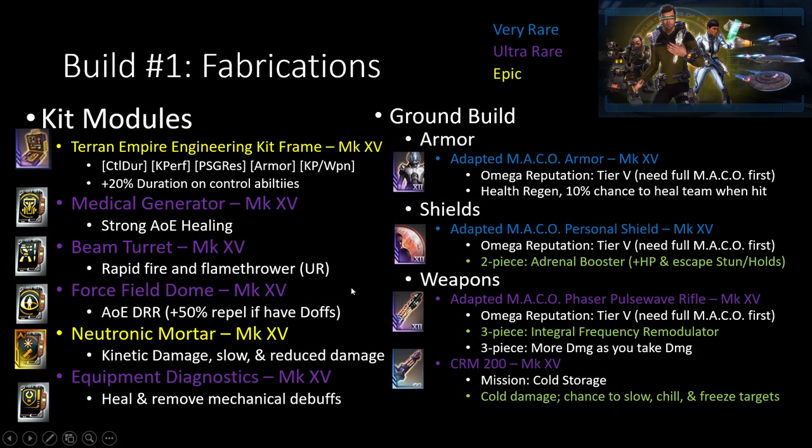So this is my example build for fabrications that I really like playing inside the game. Keep in mind that whenever I do Borg missions with the fabrication method, I'll trade out the Beam Turret for Paradox Bomb, and I'll trade out Neutronic Mortar for the Minefield. But other than that, this build is basically what I use the whole time.